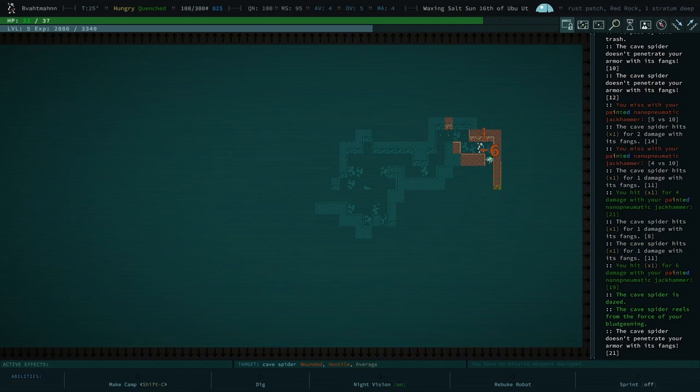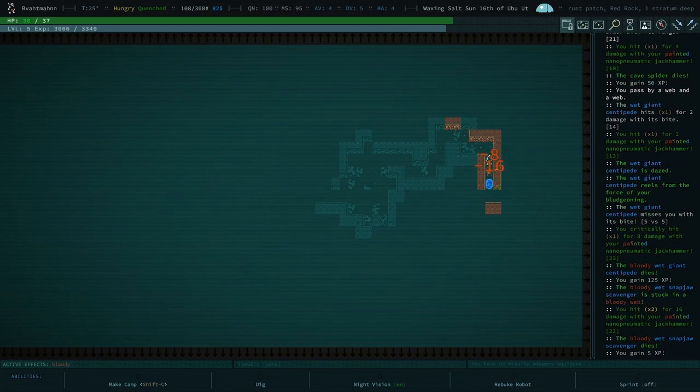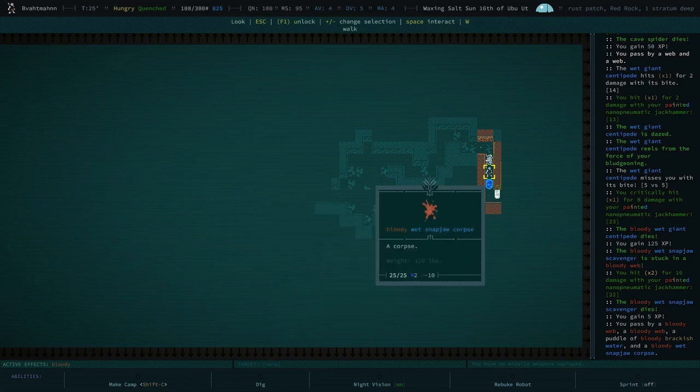There's a lot going on down this hallway. That's a centipede — centipedes tend to be pretty tough early game, but I think you could take it. Never mind, it's dead already. It was also being hit by a snap jaw scavenger — he's just a little guy that was attacking the centipede. What do we got on that blood splatter? A bloody wet snap jaw corpse — doesn't look like there's anything interesting there.